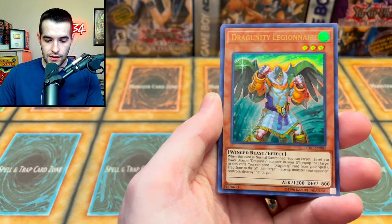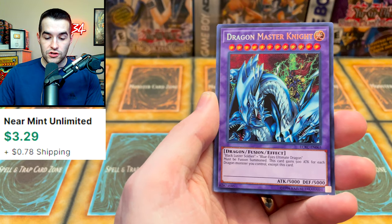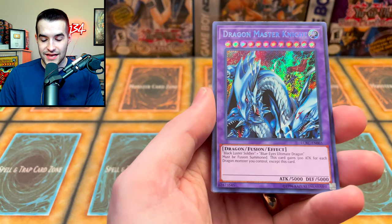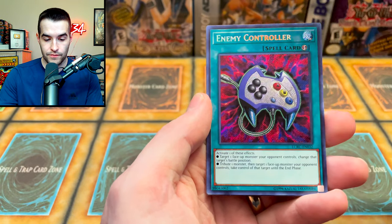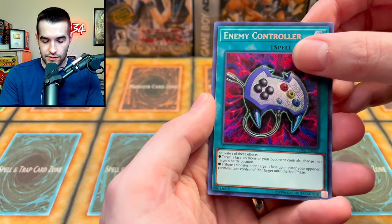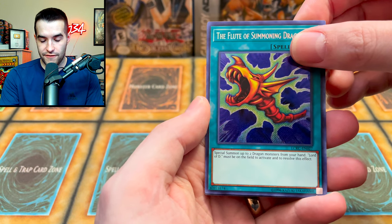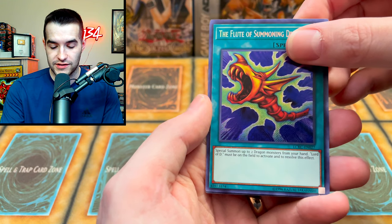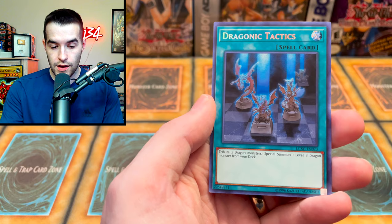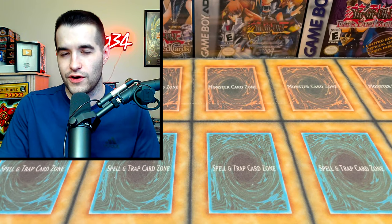Dragunity Legionnaire — Dragunities of course have to make their way in. Dragon Master Knight secret rare — a beautiful printing with Black Luster Soldier in the background. Enemy Controller — left, right, A, B — you'd love to see that. Kaiba's iconic spell card, Flute of Summoning Dragon. And finally the last card of Kaiba... Dragonic Tactics, another secret rare! A pretty nice looking card; I don't think it's very valuable but it looks cool. That was a fun battle.